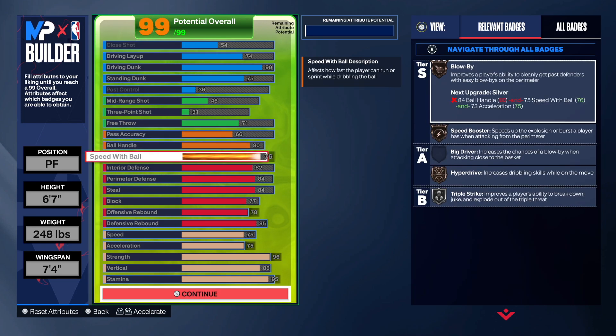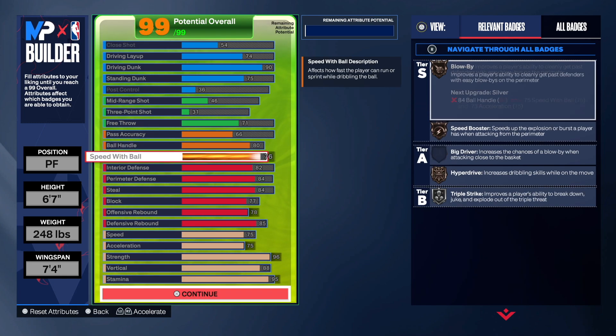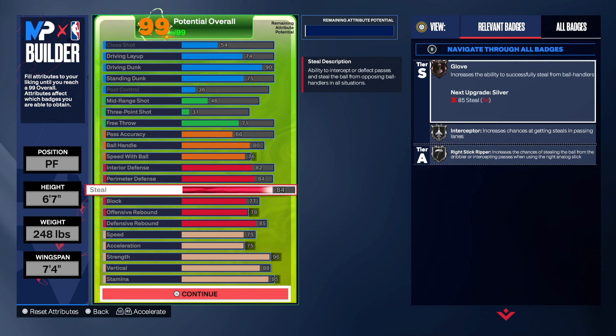When it comes to the playmaking, the ball handling is at 80 so we get blow-bys on bronze, handles for days silver, and unpluckable on silver. Some people probably won't say that's good, but trust me I think that would be good because like I said you're a slashing build at 6'7" that could basically do pretty good in finishing, playmaking, defending — and the physicals are solid as well.